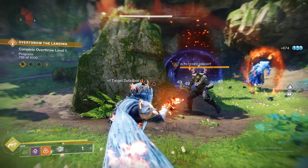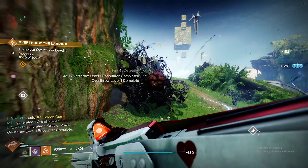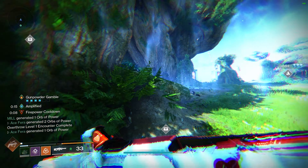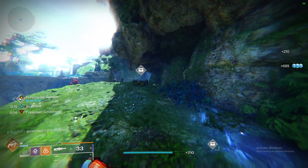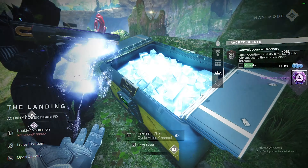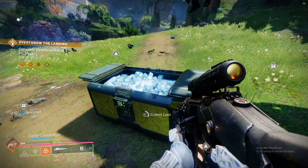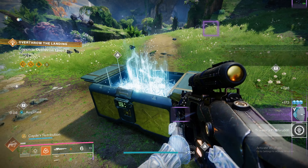And now you have to do some Overthrow. Overthrow is the new activity. All you've got to do is just complete the activities, collect some chests, and you'll get progress. The way I've found is if you complete level 1 and level 2 and then halfway through level 3, you'll get 100%. And once you've got 100%, it'll give you a new step.